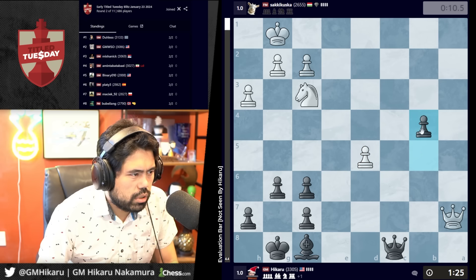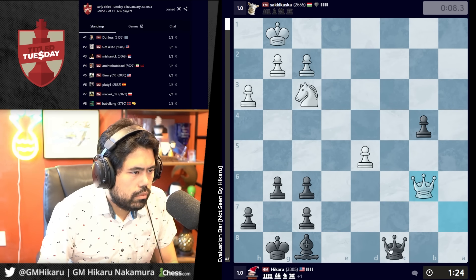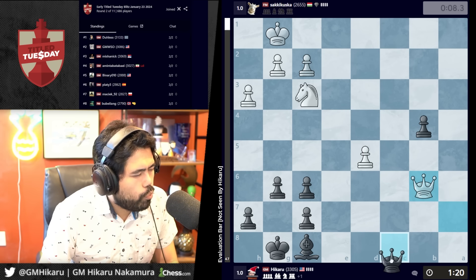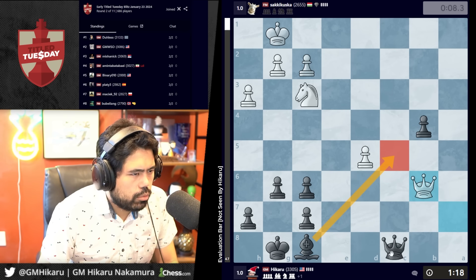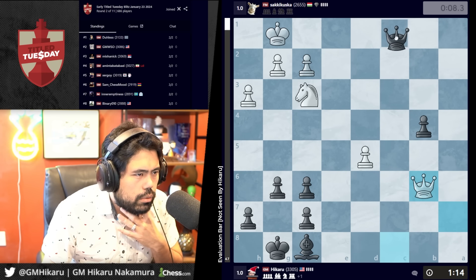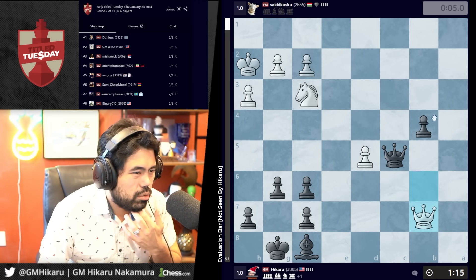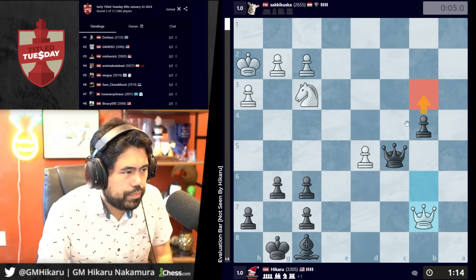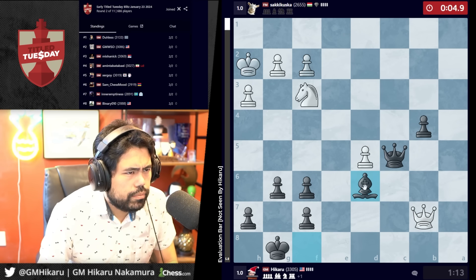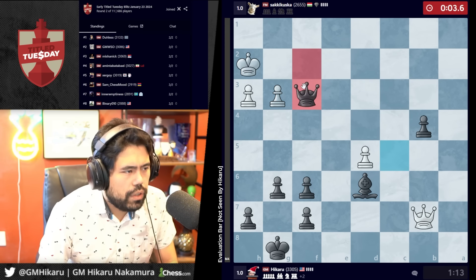I have bishop c5 — I'm up a lot of time so I should just chill and relax. I think I'm just going to go check and queen c5 should be good enough because I hit d5 and f2 — maybe just check and trade the queens and push. Let's go check — and check and GG! Feeling good!